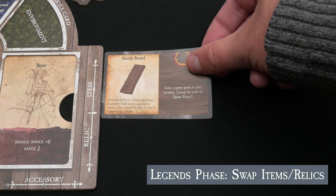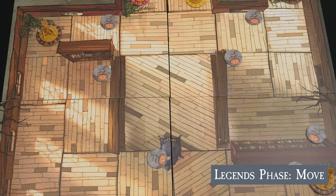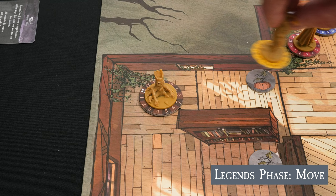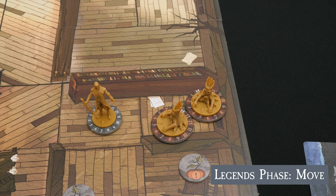Legends may also swap any relics or items in their possession, making them active. Then they move and take an action, which can be done in either order. In chapter 1, the map spaces vary in size and shape and are differentiated by parallel wooden boards. Each legend's movement is indicated at the bottom center of their playmat, labeled Move. Moving into a space with an adversary incurs no penalty, but moving out of a space with a foe incurs an attack of opportunity from the adversary.